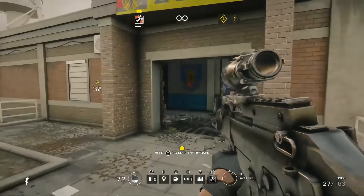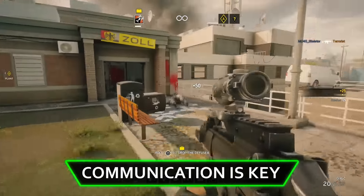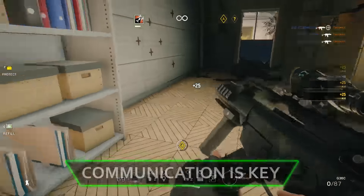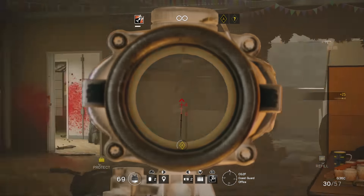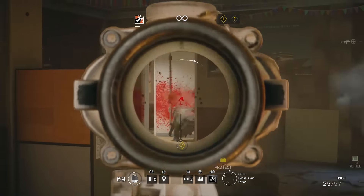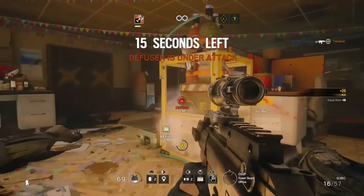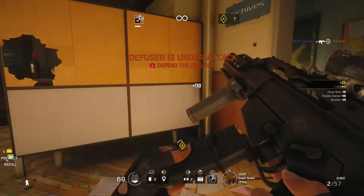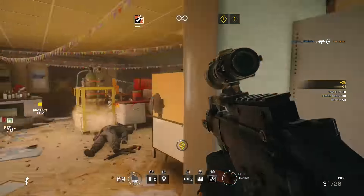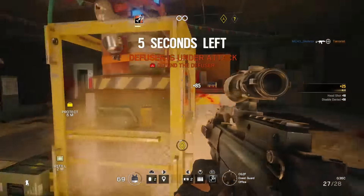Which brings me to the next tip: use a microphone, even if it's just to tell your teammates that you only have one operator and want first dibs on them. Communication in Siege is more critical than in any other FPS — enemy locations, callouts for tossing frags and detonating charges all require communication. And if you see others with microphones, be sure to talk to them, because it helps to befriend them so you can have a trusted teammate watching your back.